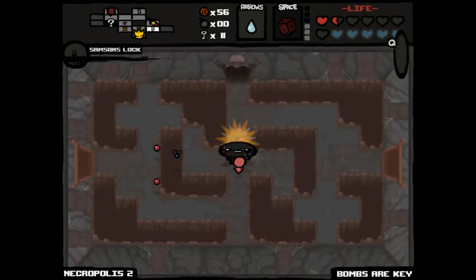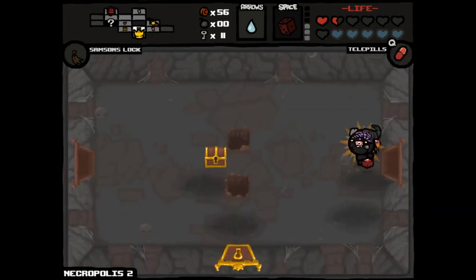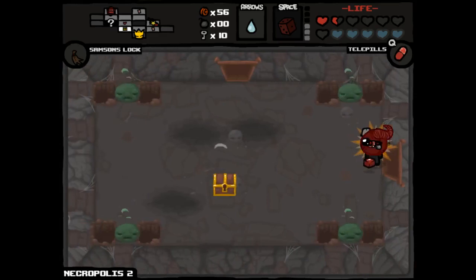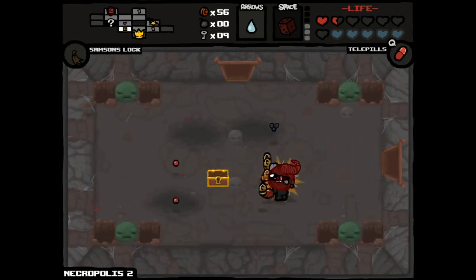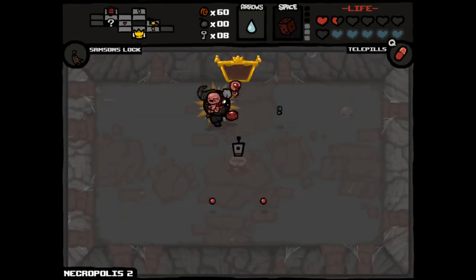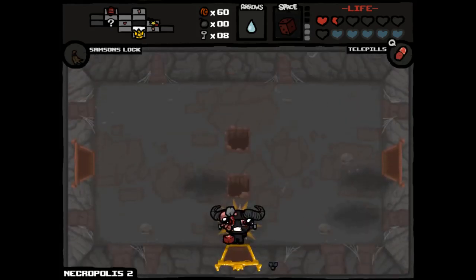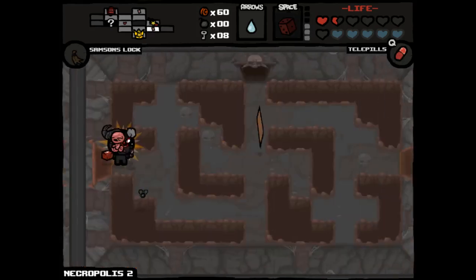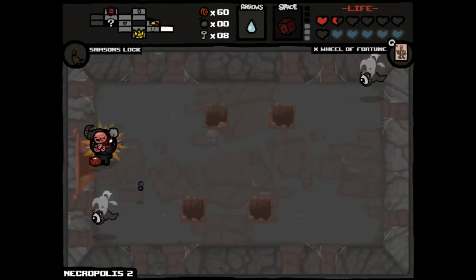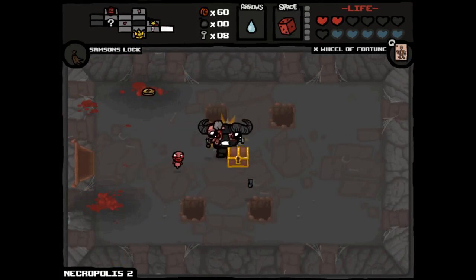Pill number one: Bombs are key. Now we start opening golden chests. The other one is Telepills. Now we start opening everything, really. Golden chest is Squeezy. The spirit hearts are pretty valuable for me right now, so I don't feel bad about picking that up. This golden chest is just money - that's fine. We'll definitely check out our item room, which contains Doctor's Remote, which certainly we're going to get rid of. Eight keys - pop them open.